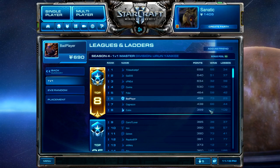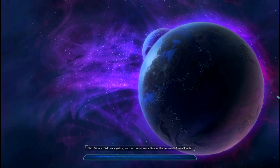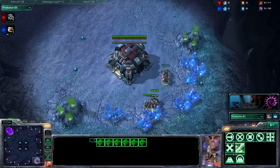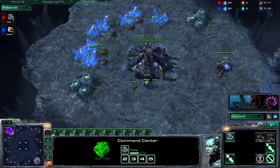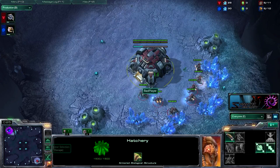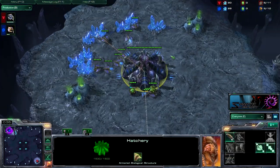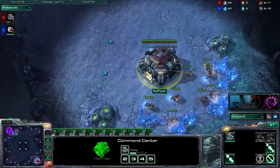Hey guys, welcome back to another commentary by Synatic StarCraft. Today we're going against Bad Player at 73 wins and 23 losses. Rich mineral fields are yellow and can be harvested faster than normal mineral fields — did you know that? Here we go, starting into the game. Bad Player is spawning at the bottom right of the map — I think it's some kind of crypt map starting with N. I'll be spawning at the top left, and it's going to be a ZVT.